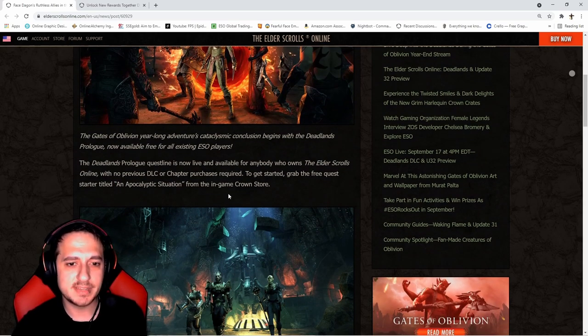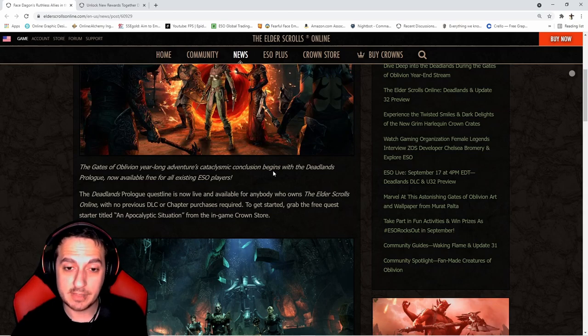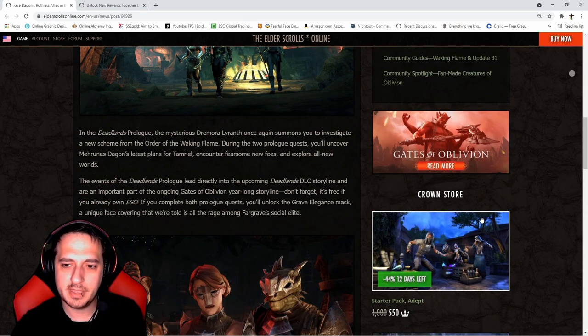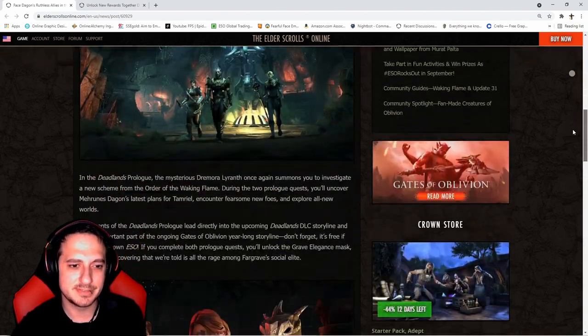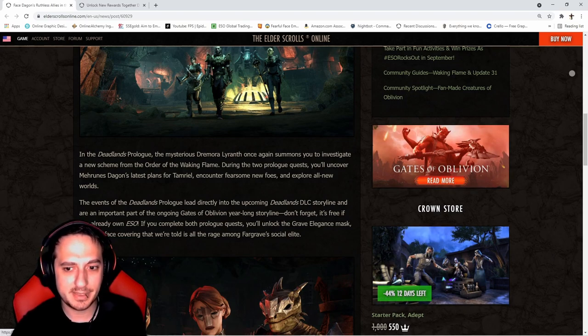The Deadlands Prologue quest line is now live and available for anyone who has Elder Scrolls Online with no previous DLC or chapter purchase required. To get started, grab the free quest titled 'An Apocalyptic Situation' from the in-game Crown Store — and they're really emphasizing 'free' because nothing in this game usually is. The Crown Store is right there on the right-hand side — product placement, delicious. And look at that sense of urgency: only 12 days left!